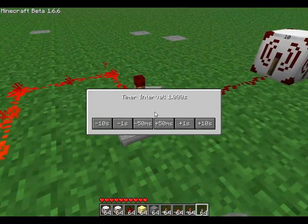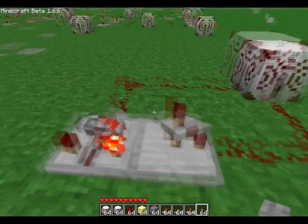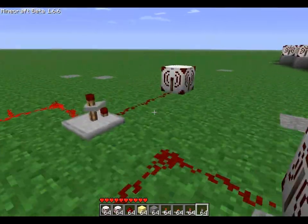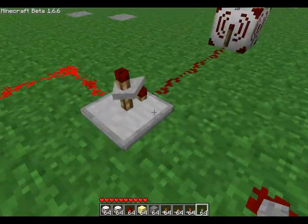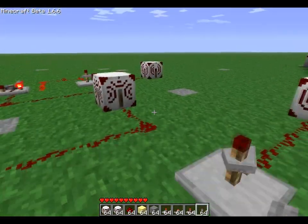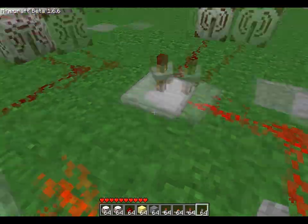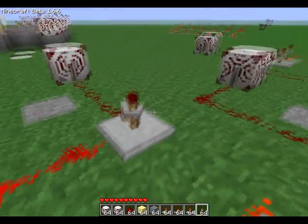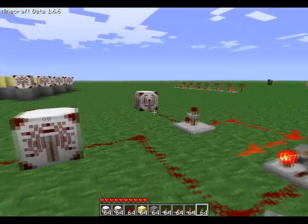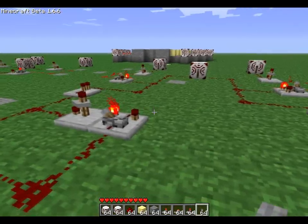Now with the timers, the first one is set to a one-second timer interval. Each timer up here is a tenth of a second behind this timer. Each timer as you go over is a tenth of a second higher, so this one is 1.2, this one would be 1.1, this one would be 1.4, and this one would be 1.3.